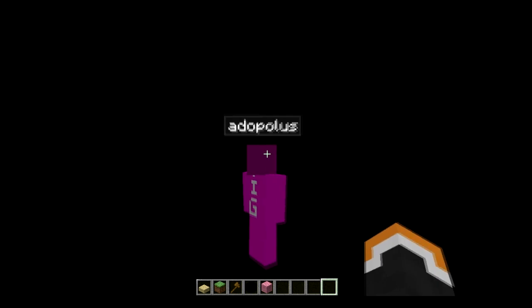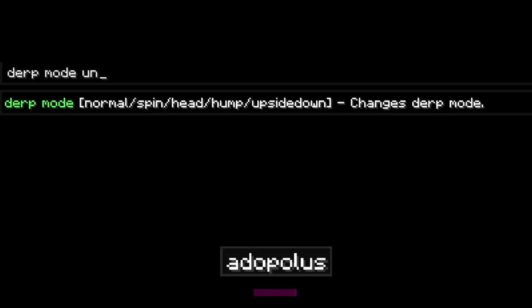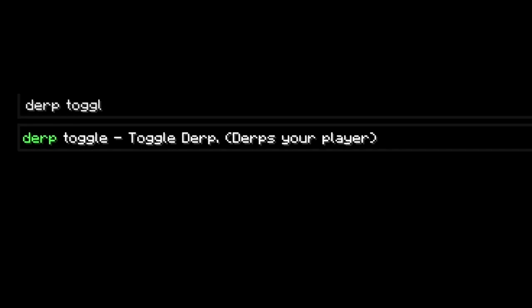The second or third thing you're going to do is type in derp mode upside down. Type in 'upside down' right there. And then you type by clicking 'you' — you click 'you' and this menu pops up — and then you type 'derp toggle'.